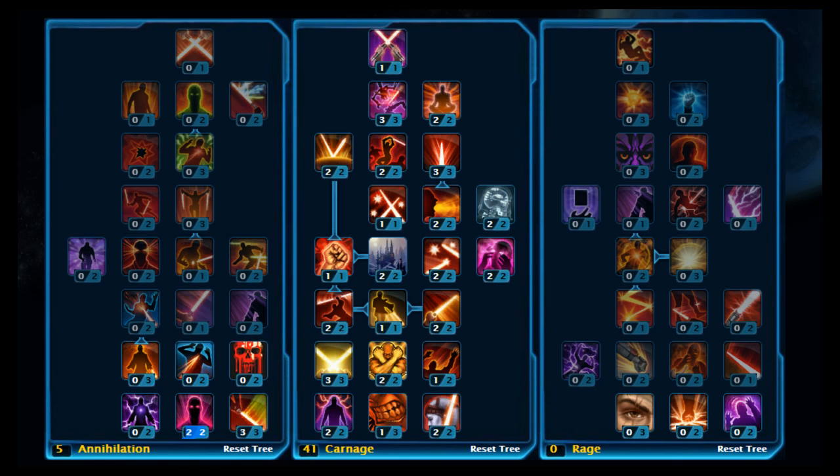And that's your PvP build for the Sith Warrior Marauder. Now, as I was saying about stat priorities - your stat priorities are: Expertise, Strength, Accuracy, Surge, Power, and then Critical.